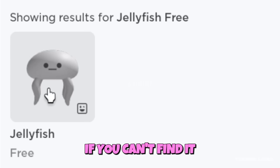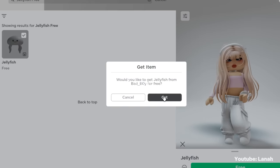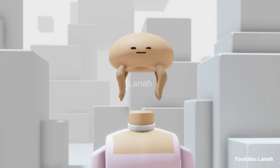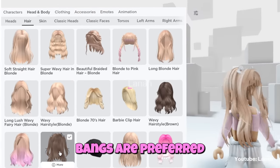If you can't find it, select 'heads' before looking for it. You can choose any hairstyle and color you want; however, bangs are preferred.